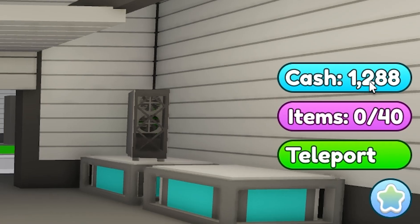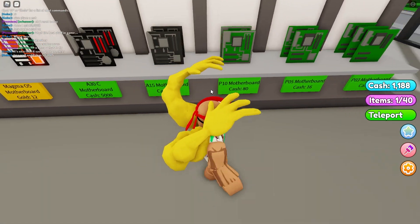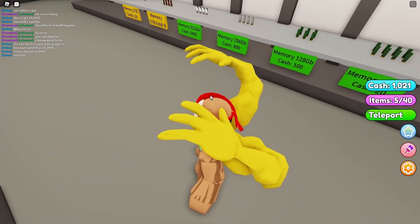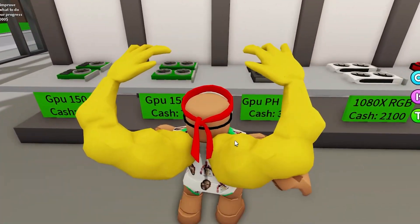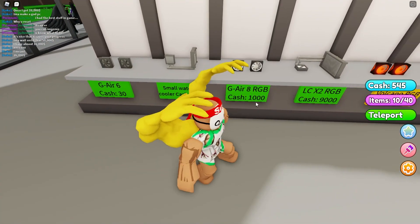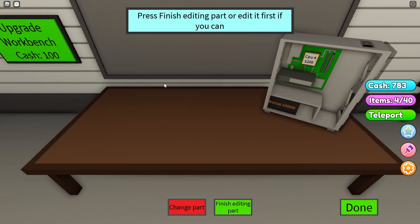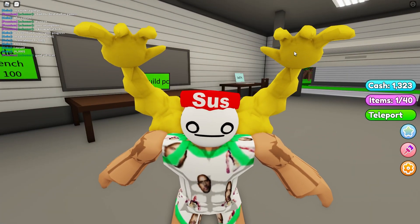Now I'm heading back to the store to do the same thing again: buy a computer case, an expensive motherboard, 1000 watt power supply, CPU 4 1200, four gigs of fast RAM, 128 gig storage — wait, it doesn't support two slots. Then a GPU PH 1050, two Noctua fans, and a water cooler. Head back home, build the PC — place case, CPU, two Noctua fans — and place on podium.